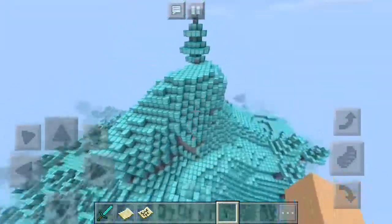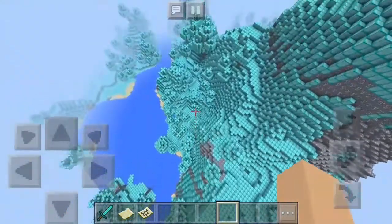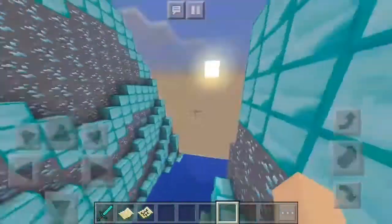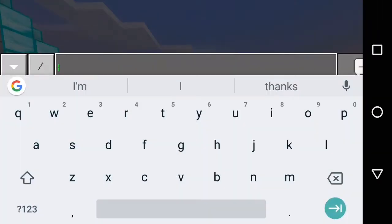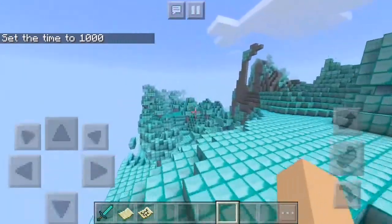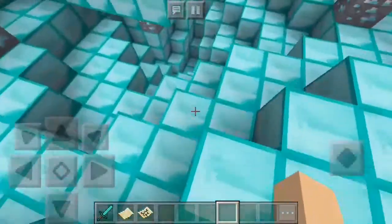I want to see if there's a cave — let me try finding one. This looks really nice over here, this is so cool. Is that the sun setting? Don't you dare — I have commands, so we're going to set the time. There we go. Let's go find that cave now if there is one, because it'd be pretty cool if he built one.